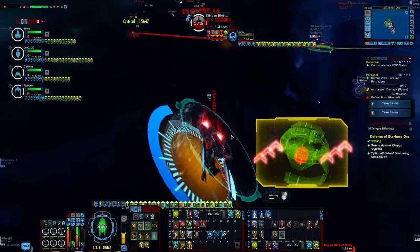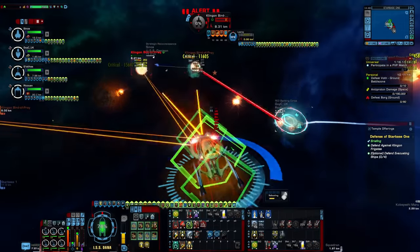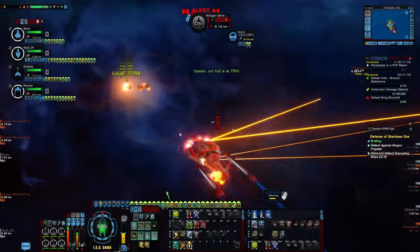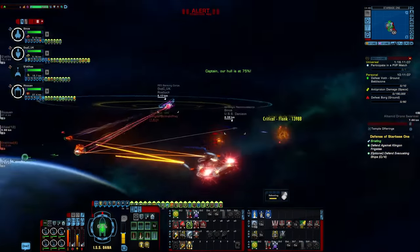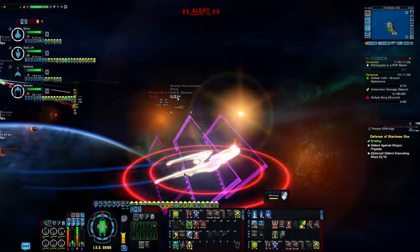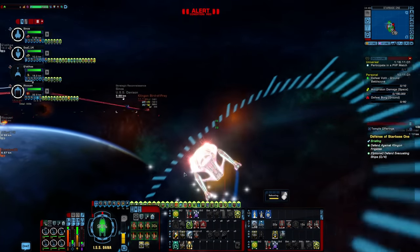These are going to be the core personal space traits that I use on pretty much any type of build, and then the other half will vary depending on what kind of build it is. If it's science, we'll have traits focused in that area — same with tanking. But these traits will be usable across the board on pretty much all of your builds and should be the first ones you're targeting to pick up.